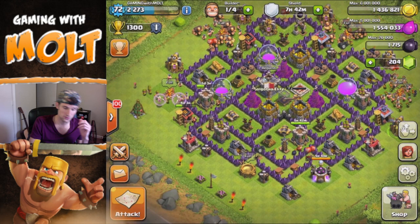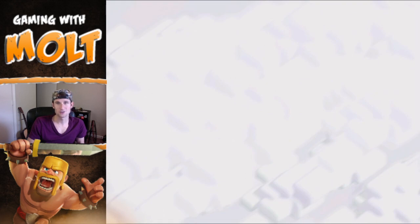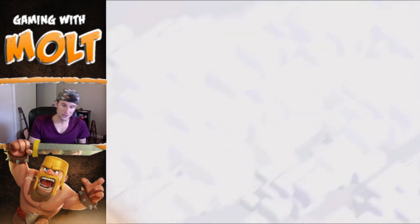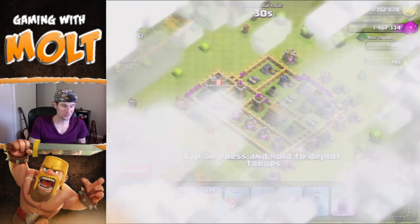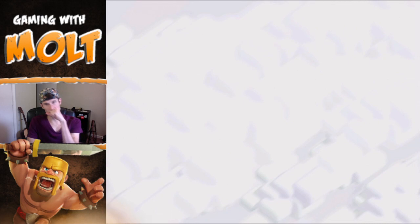Let's go ahead and attack. We're gonna break our shield and see what we can find to attack with this giant-healer composition of ours. I used to love giant healer, I used to do it a lot, I haven't done it in a while. But we need to try and find a raid with 200,000 gold — hopefully a dead base with a good amount in the storages, mines, and collectors.